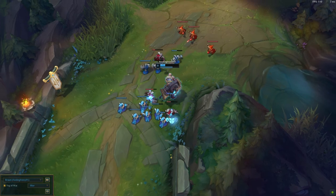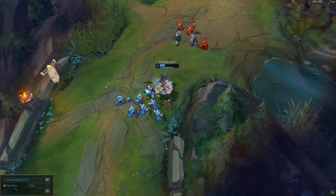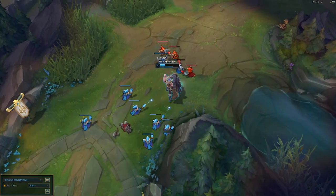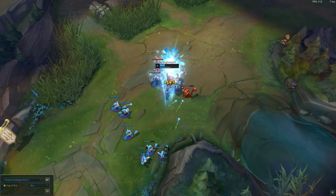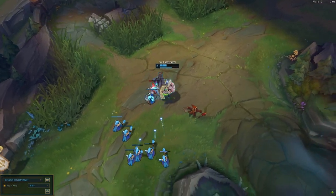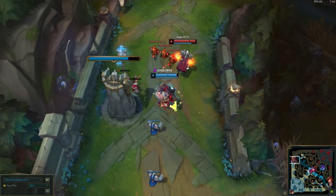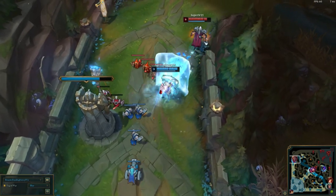Your E can even be used to seemingly block some abilities, like with Darius — which is the only champion I think Braum semi-counters. It seems like the E actually blocks the swing of the axe if you time it right. If you wait until Darius is about to swing his axe and then use your E, it almost makes the swing null and void.